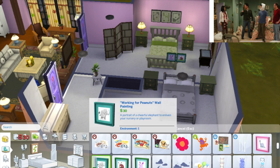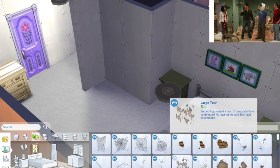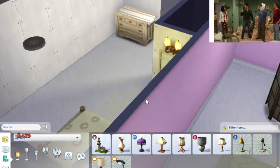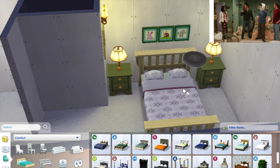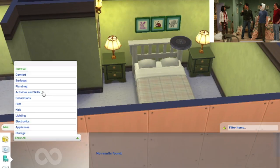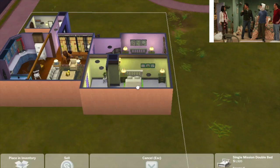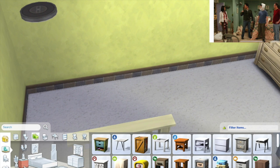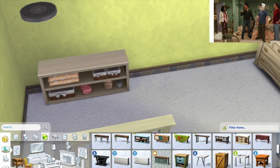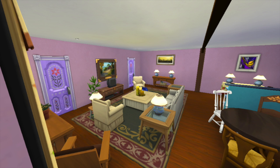I could not figure out what color the end tables are, so I stuck with the tables from the other room — though in Monica's room one was supposed to be white but I made them both green. These pictures are from the kids packs or stuff packs and don't really match the room, but they were the only pictures that size. It's not perfect but I'm proud of it nonetheless, and lastly I'm putting in a cute little dresser.